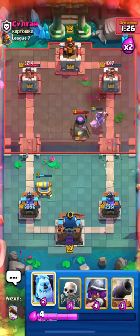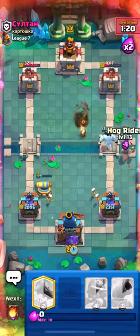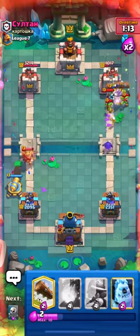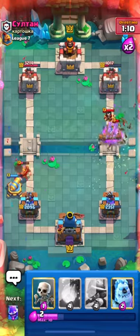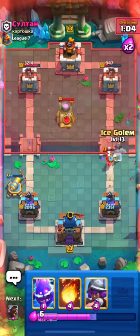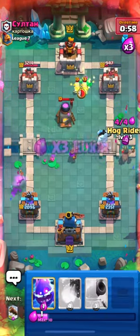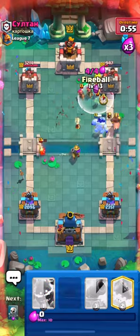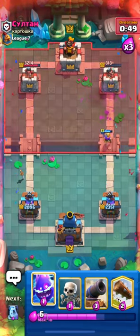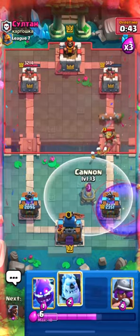He did cycle his Furnace quite fast, so let's cycle our Hog as well. I don't think he is going to put down his Graveyard as he just spent a lot on defense. Till now we are in a very good situation and we got some Log chip as well. Let's put down our Musketeer to clean up that Furnace and I will go in with my Hog. I will Fireball his Archers — he literally gave me around nine elixir on that Fireball, a huge value.